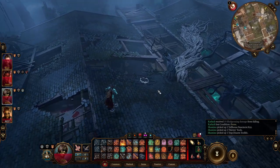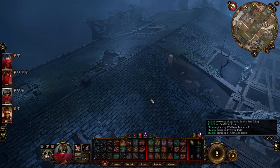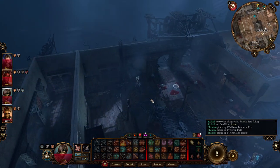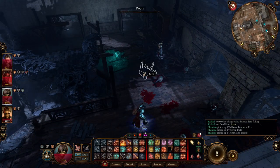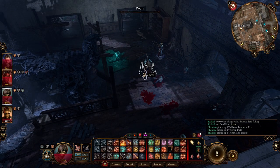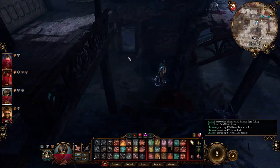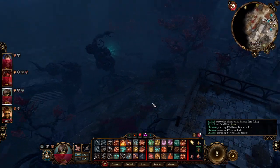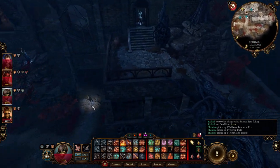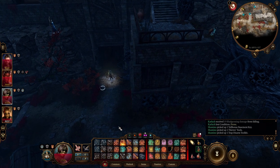Now you need to go back down. Go back to the main floor because we are going to Karlach, and take the best way so you don't need to jump down since you still take damage. Come here, go through this door, and you can reach the basement door. It's in the south of the Toll House — now you can open it.